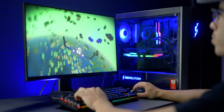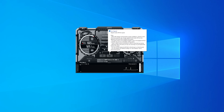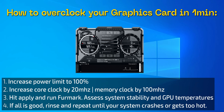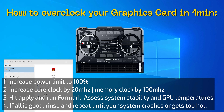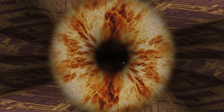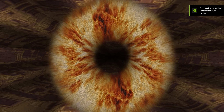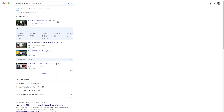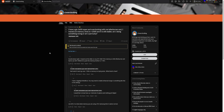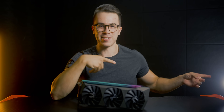To overclock in MSI Afterburner, slide the power limit slider all the way up — or slightly less depending on your tolerance. Increase the core clock by 20 MHz and the memory clock by 100 MHz, then run FurMark. If stable and temperatures look good, increase by another 20 MHz core and 100 MHz memory, and repeat until your system crashes. Alternatively, look up what others have achieved overclocking your specific card and try to replicate those results while staying within safe temperatures as covered in the maintenance section.